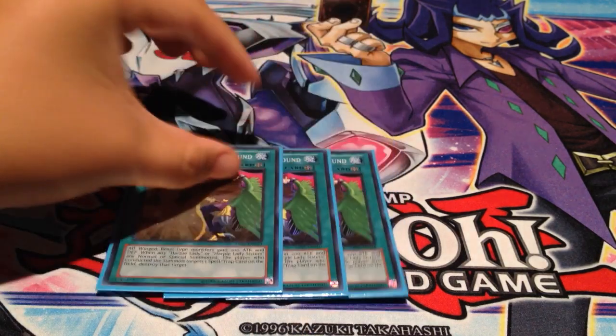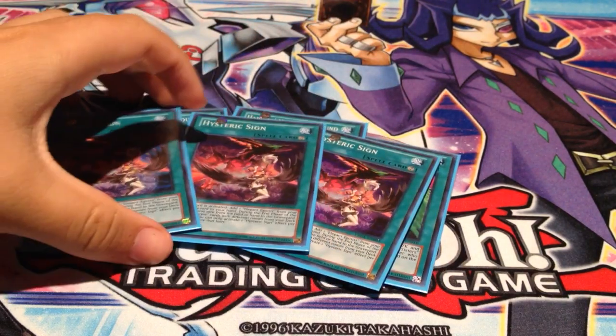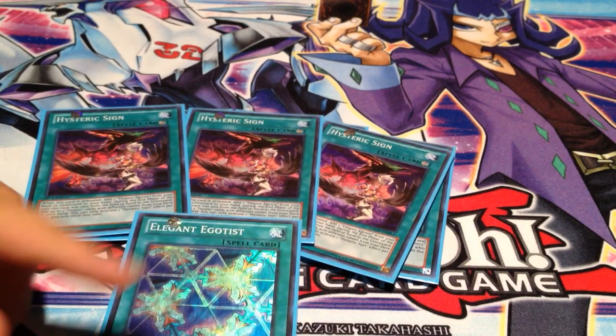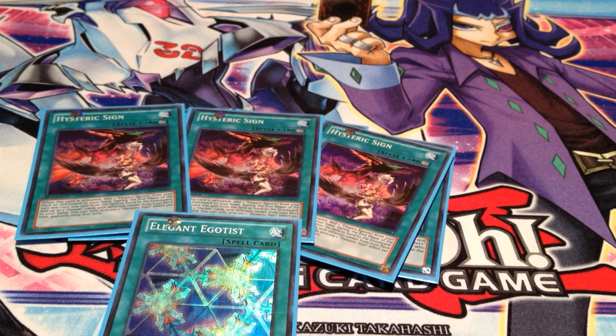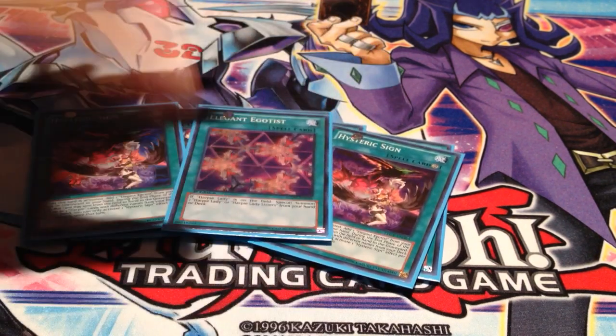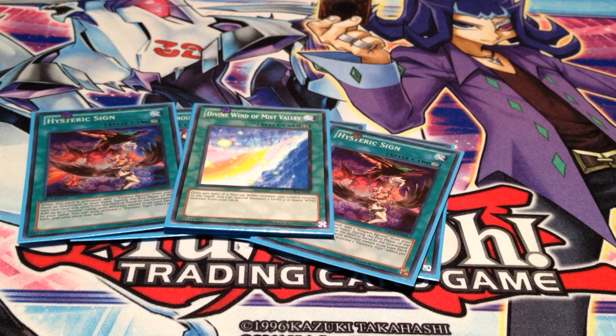Next we have the spells. I play 3 Harpy's Hunting Ground — basically you search it with Queen, you get to pop something, and it does all that good stuff. 3 Hysteric Sign: when you activate it you can add an Elegant Egotist, which is a special summon for Harpy's Lady or Harpy's Lady Sisters from your hand or deck. If Hysteric Sign is destroyed, you can add 3 Harpy monsters with different names at the end phase, but the problem is you can only activate 1 effect per turn, so you can't just activate it and destroy it with MST or Harpy's Hunting Ground. I think this card is a horrible top deck but it helps out a lot with synergy — the Harpy Dancer and Tempest, when they get bounced back, you can summon a Harpy's Channeler and discard the Dancer you returned to summon another Harpy like Tempest or go into Dracossack. That's why I think it's really good in the deck.